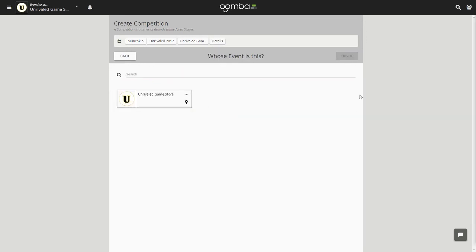On this page, you will select the owner of this event. Since this is a sanctioned event, you may only choose a sanctioned venue as an owner. Once selected, click Create.